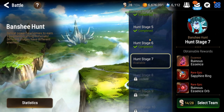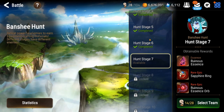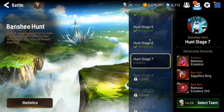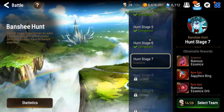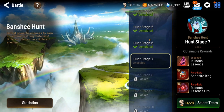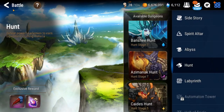I think we can get away with doing Hunt Stage 7 on manual right now. We are getting some more gear — from the login event tomorrow we get a free health set, which we'll probably slap on Lots or maybe Ray if we end up picking him. Then we'll just start working on moving up in Banshee.